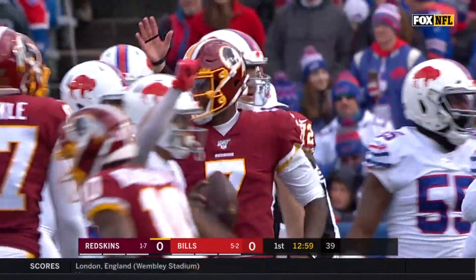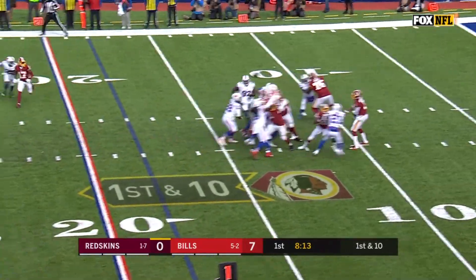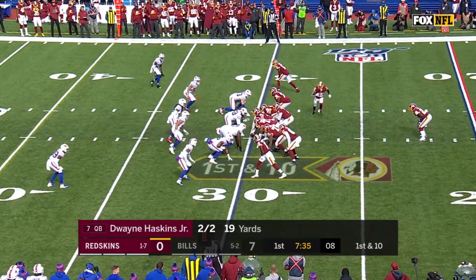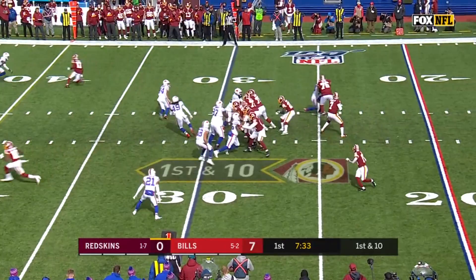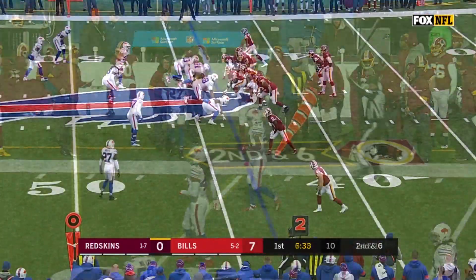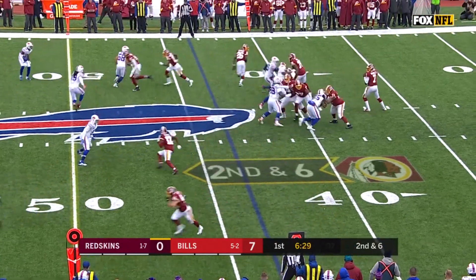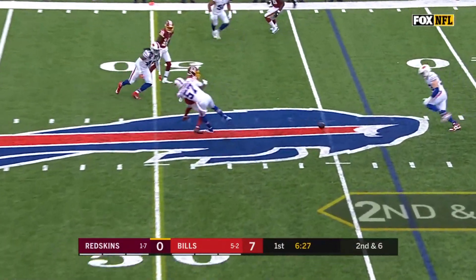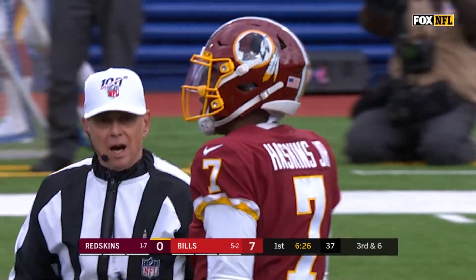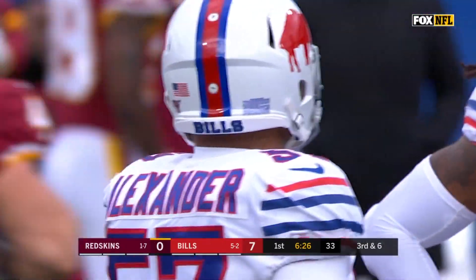Sloppy from the start on that play. Haskins from the pocket completes at the 30, spinning across. Sims in motion, Haskins throws for McLaurin at the 40-yard line. They got stuck on some of the blocks against Philadelphia last week. Haskins throws again and incomplete for McLaurin. Defense was good and it's going to bring up third down — Lorenzo Alexander, the veteran, the two-time Pro Bowler on the coverage.